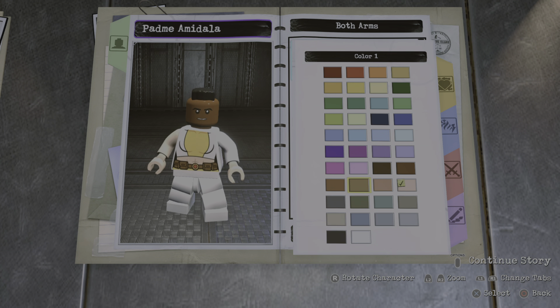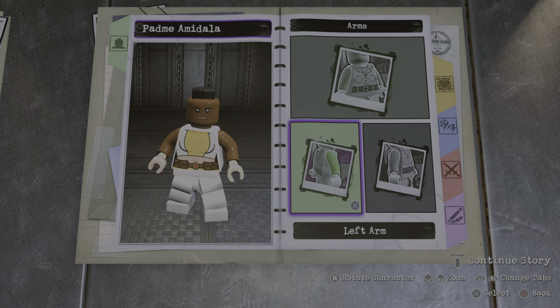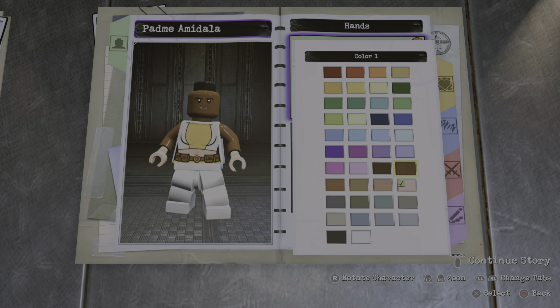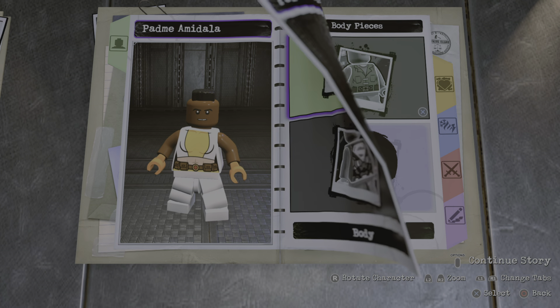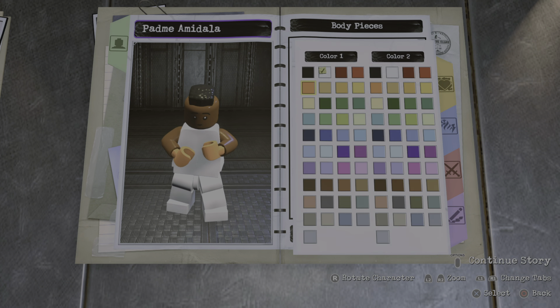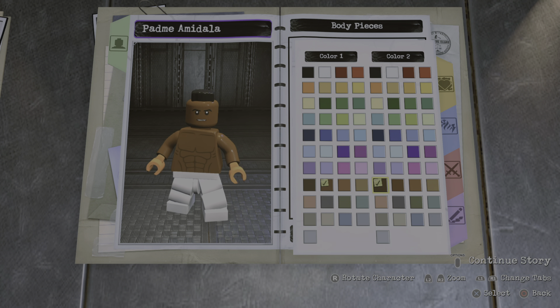So for the arms you can make it skin tone, and for the hands you can make them orange for the gloves. For the torso piece you can go to custom body number four. I'm gonna make it skin tone and for the second color you can make it dark brown.